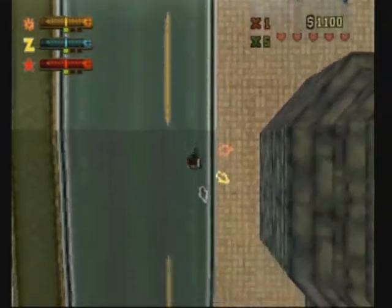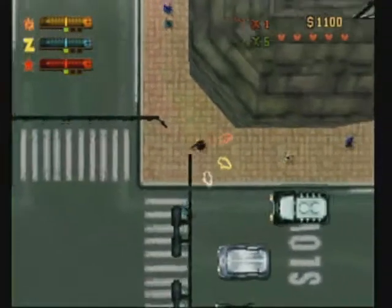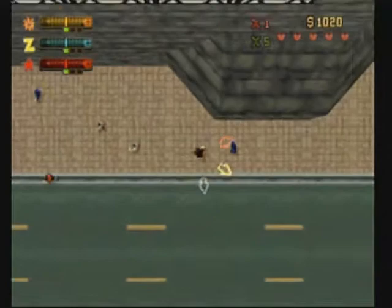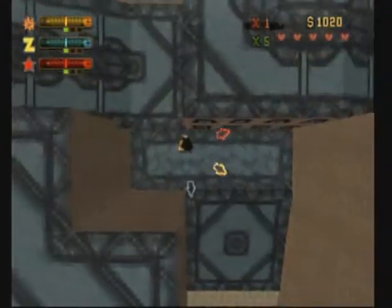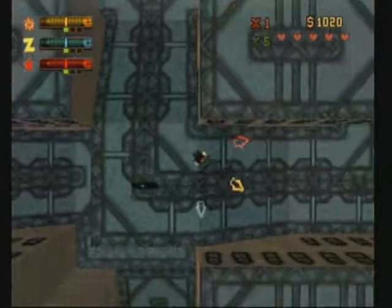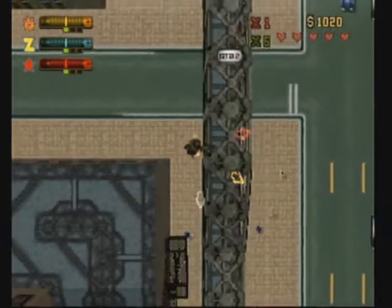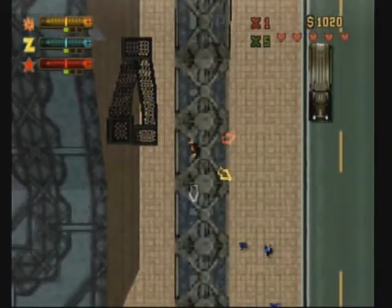The next token will be right near the police station, so you're going to have to stick with this building. There's an entrance inside — let's go in and just follow the way. There it is — it's right on top of the rubbery bridge. Just jump on it. Once you get it, go down to the lower level and jump down.